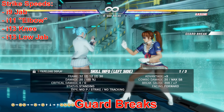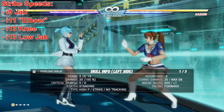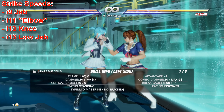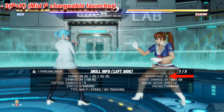9 frame jab, 11 frame elbow right here. If you just block her stuff, she can keep up pressure with guard breaks. A lot of her moves just end on single digit negatives. When she gets in close and in your face, especially if she's faster than you, she's basically going to be in complete control.